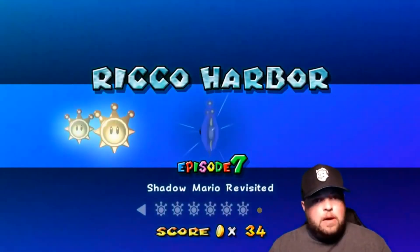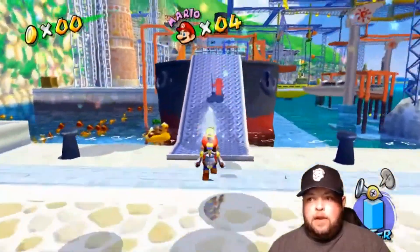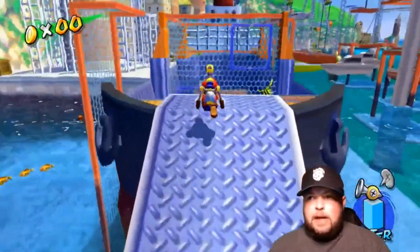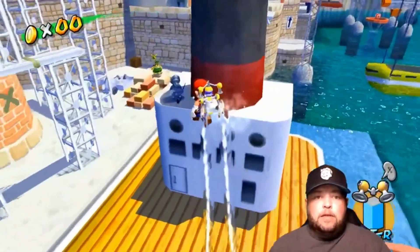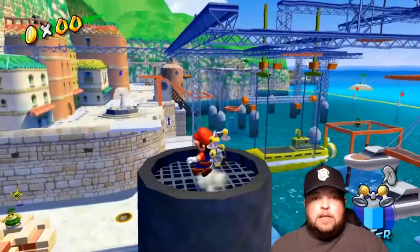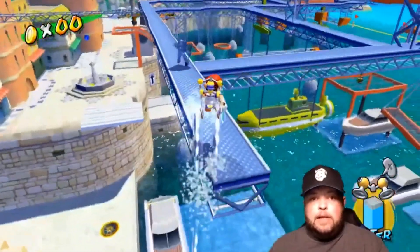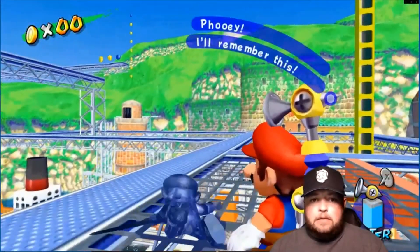Shine sprite number seven: Shadow Mario Revisited. Shadow Mario starts right in front of you, so just start chasing him, spraying him, and hopping all over the place. Once Shadow Mario gets to the other side of the ship, he'll jump up onto the smokestack and make his way up onto the blue railings. He'll stay up on these blue platforms until you defeat him, so just try not to fall off.